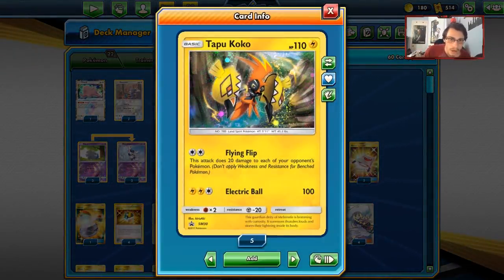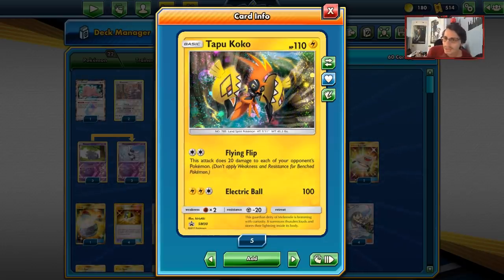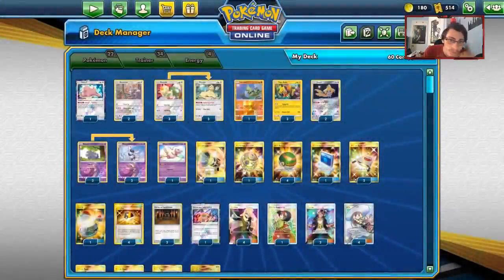One of the ways to start up a spread combo is through Flying Flip. I was considering Weezing at first but I don't really like it here — plus I have other Weezing decks in mind and I don't want 10 Weezing videos in a row. So I'm going with Flying Flip instead — just hitting everything for 20 is fine enough.